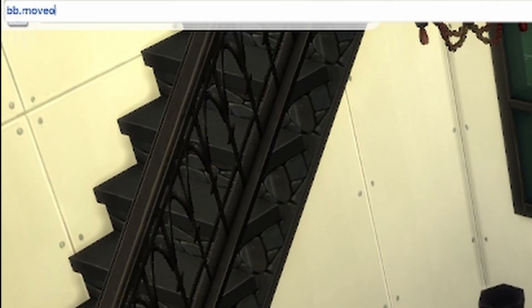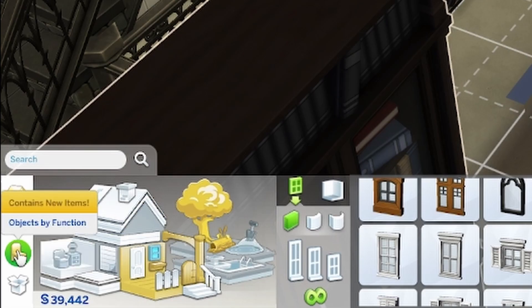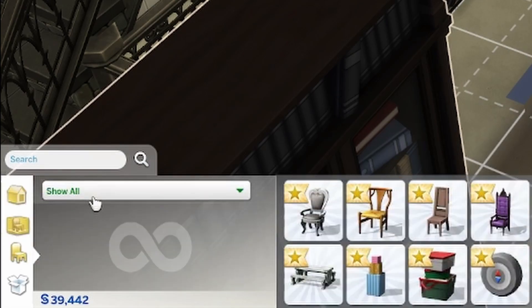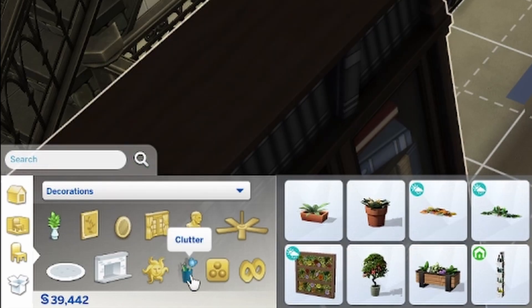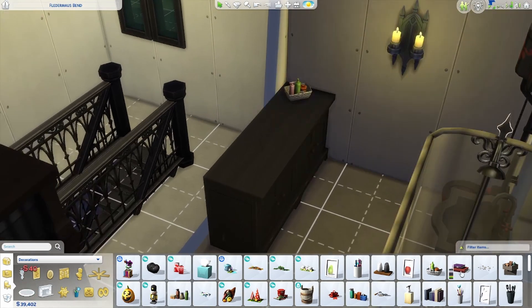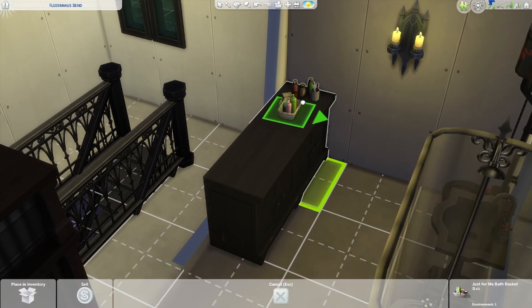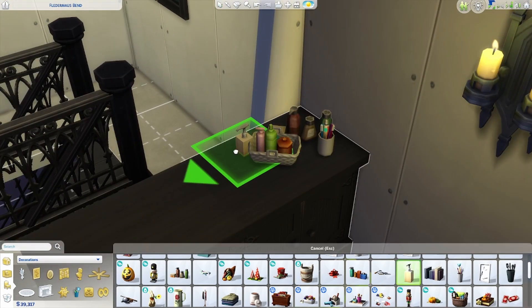Next up, you're going to need the BB.moveobject cheat. You can activate it by pressing Shift, Control and C to bring up the cheat menu. Then go to 'Object by Function,' click on 'Decorations,' and then click on 'Clutter.' It has all the different clutter you need for every room. I had a play around with loads of different items to get a more lived-in feeling, which I really enjoy about the Sims clutter feature.